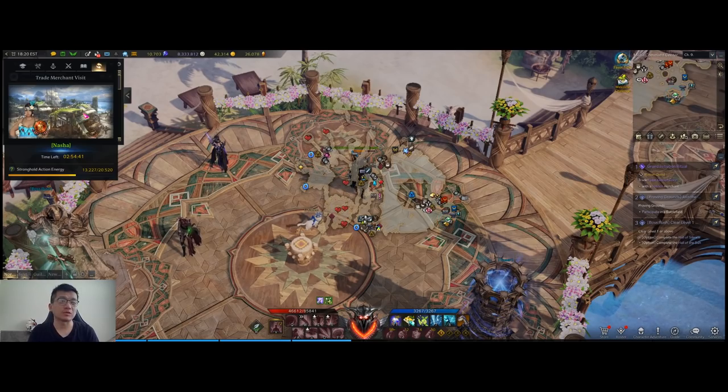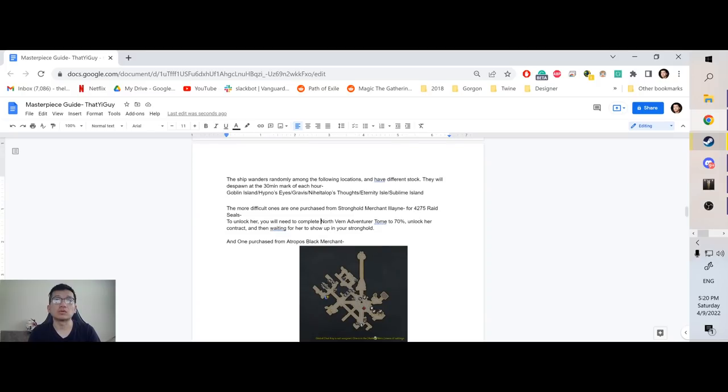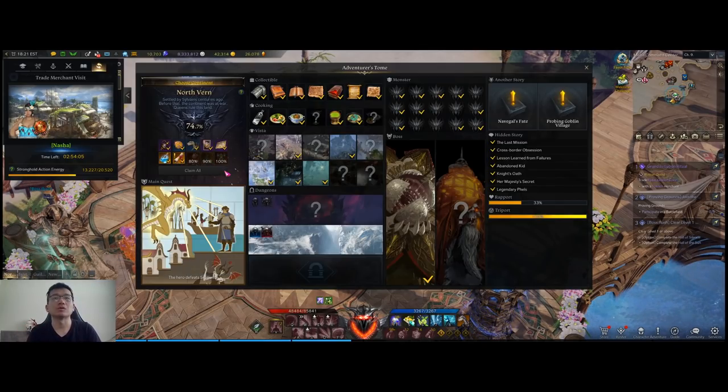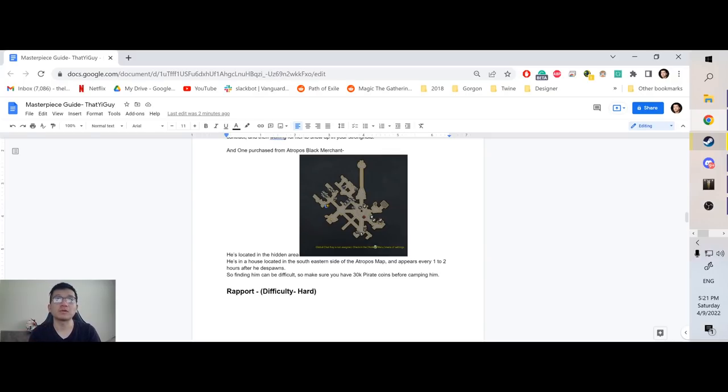A more difficult purchasable masterpiece comes from Stronghold Merchant Liane for 4,275 raid seals. You do not have access to this specific merchant by default. What you need to do is complete the North Verne Adventure Tome to 70%. At 70%, you'll receive the Verne Royal Merchant Guild's Invitation. Take this item from your inventory, use it, then the quest will ask you to talk to an NPC. Once you do, you start having a chance for the NPC to appear in your hideout.